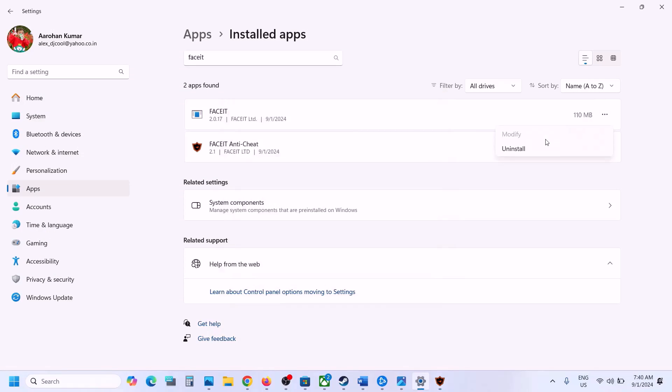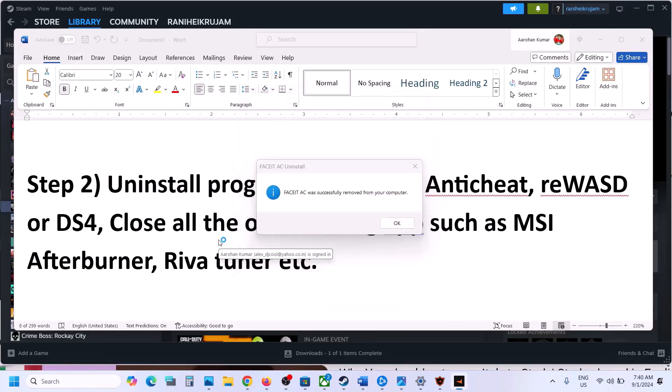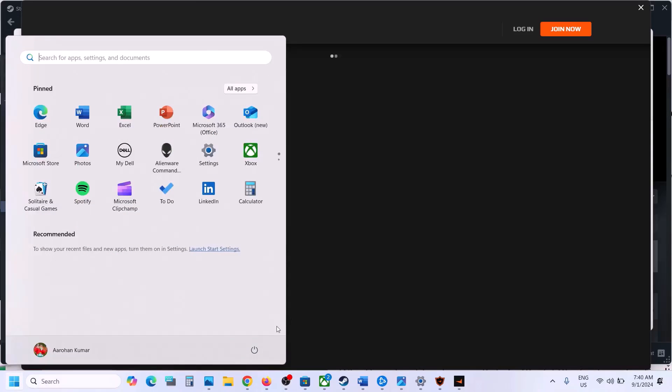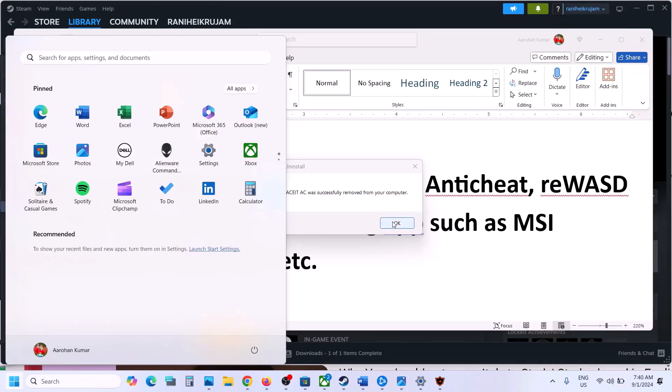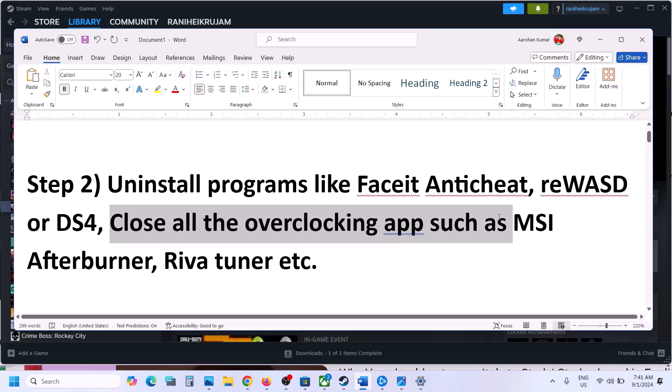Uninstall both applications. Once uninstalled, restart your computer. After the system restart, launch the game. If you have any other applications like reWASD or DS4, uninstall those as well. If you have any overclocking application running like MSI Afterburner, close it and then launch the game.